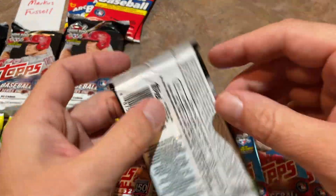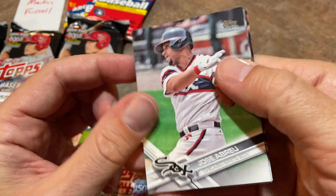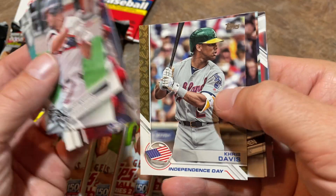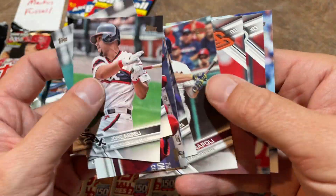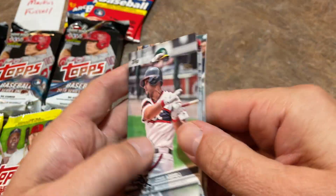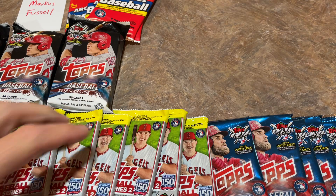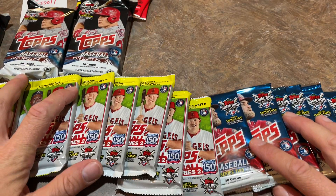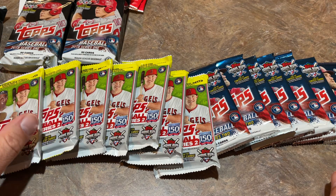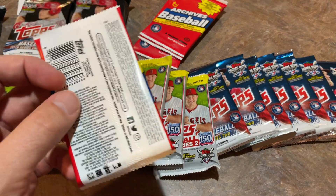We've got one 2017 Series 2 pack — not nearly as good as Series 1 but you never know. Kelby Tomlinson, Gerard Dyson, and Dexter Fowler. Getting close to the main event now. A whole bunch of 2018 and 2019 Series 2 packs. Let's do these 2019 Topps Archives packs and see what we can find.